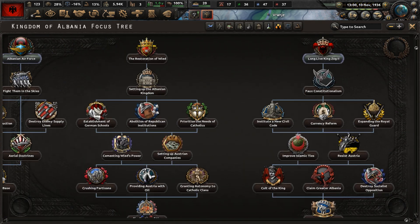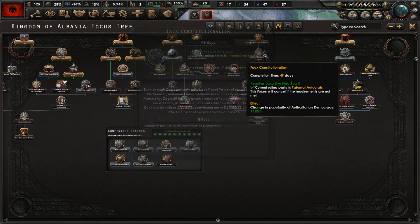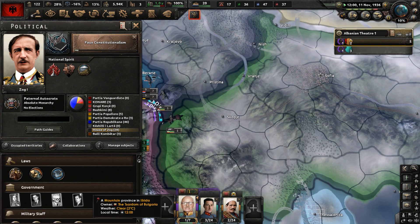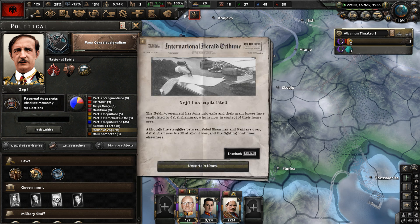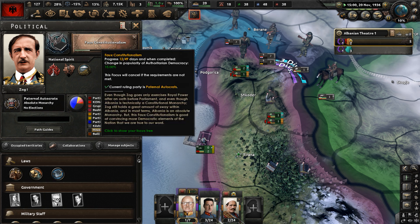We now have access to a new part of the focus tree. Complete Long Live King Zog I — that's been automatically bypassed. Let's start the Faux-Constitutionalism focus. Even though Zog only exercises royal power after an oath before parliament and Albania is technically a constitutional monarchy, Zog still holds enormous sway — in most terms, it's an absolute monarchy. This faux-constitutionalism convinces democratic elements that we're true to our word. Authoritarian democracy as an ideology will rise.